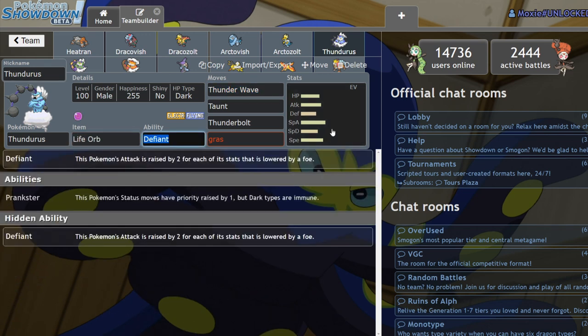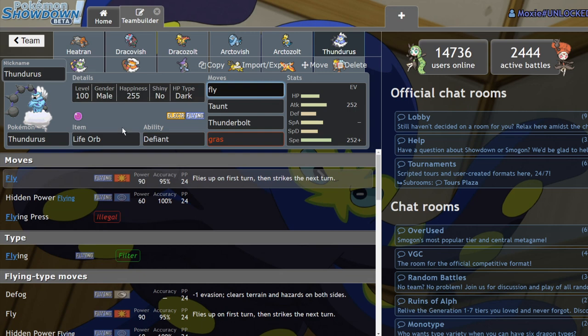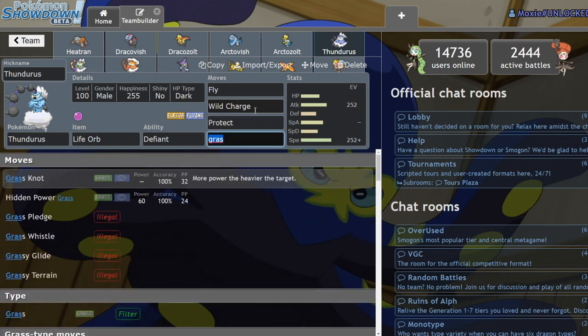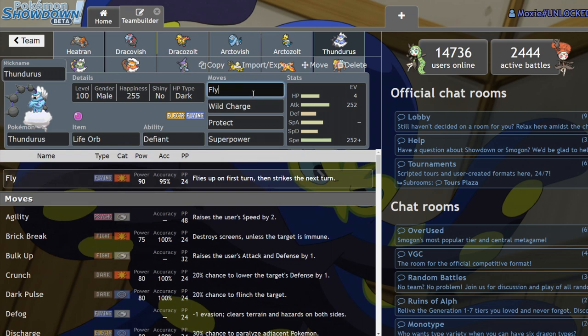Defiant Thundurus is probably one of the most threatening Dynamax targets in this format. If you run Jolly, max Attack, Defiant, Life Orb, you can do this — Fly turns into Max Airstream, it gets Wild Charge, Protect, and Superpower. This is a very threatening set because if you try to lead with an Intimidate user — whether it be Hitmontop, Incineroar, or Scrafty — you're going to give Thundurus plus one and it's going to steamroll you with Life Orb Max Airstream and Max Lightning. The fact that team preview hardly tells you which set it's running makes it so threatening, and I'm really excited to run Defiant Life Orb Thundurus.